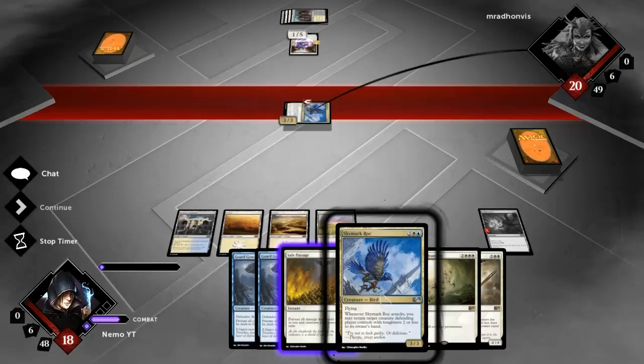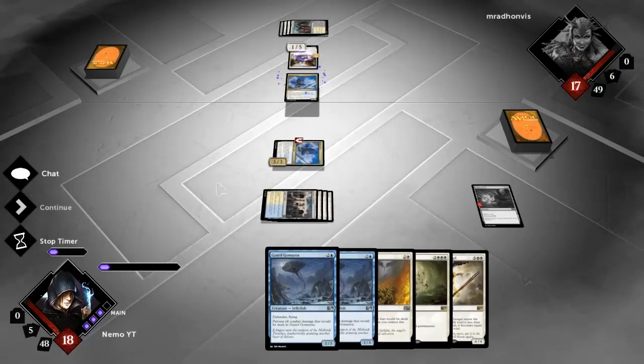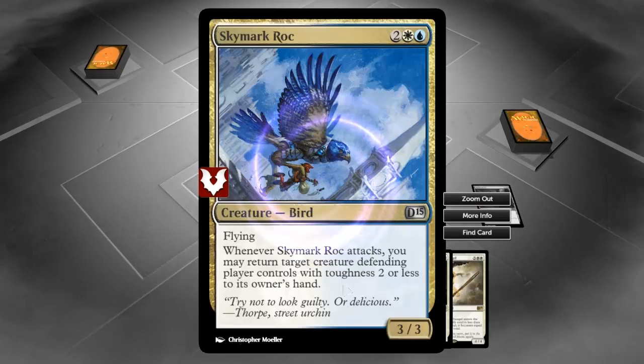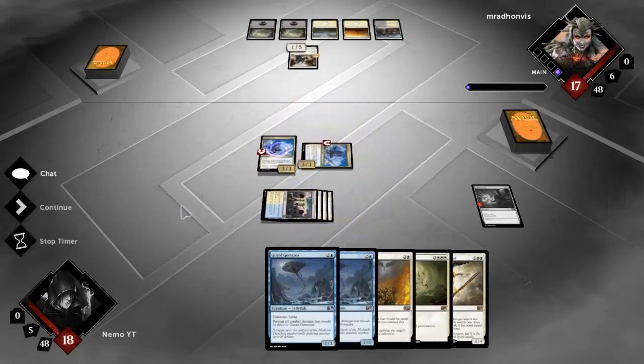There's no other target for Skymark Roc's ability anyway. Its ability reads: creature defending player controls with toughness two or less is returned to its owner's hand.